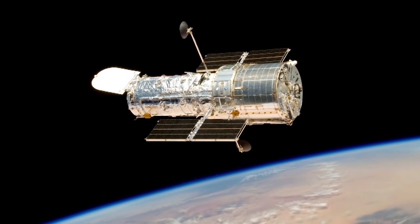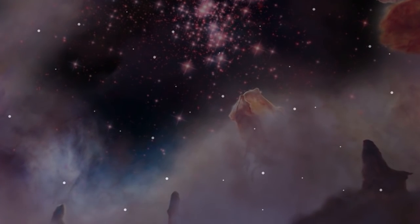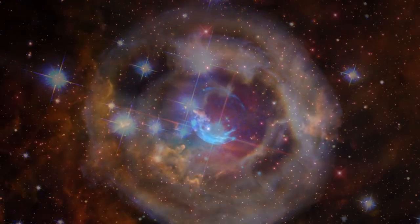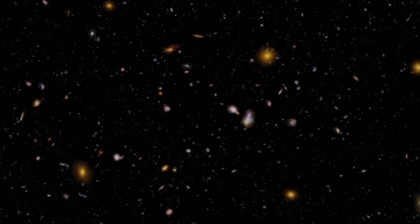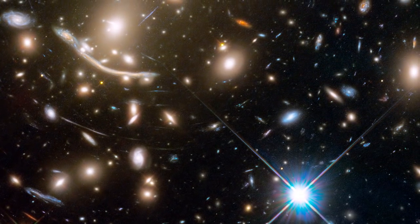When the Hubble Telescope was launched in 1990, most space games had just a plain star field as a backdrop. But once images started coming in, it changed how we imagined ourselves in space. No longer was it a cold vacuum, but a dynamic setting with stellar dust, colliding galaxies, and cosmic rays. Hubble has not only been humanity's eyes to the cosmos, it's been the source material for our imagination.